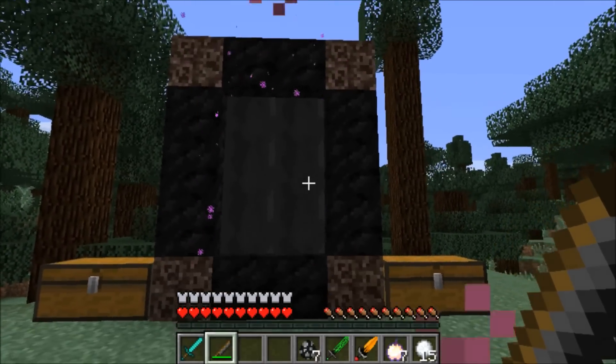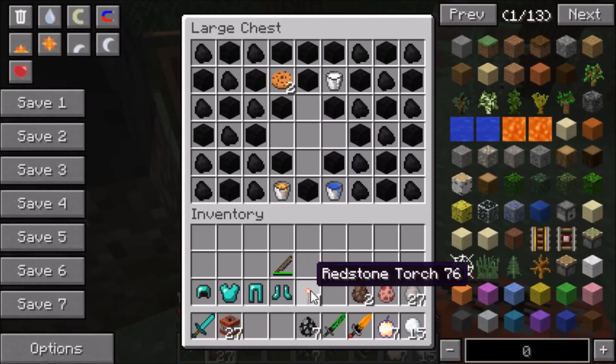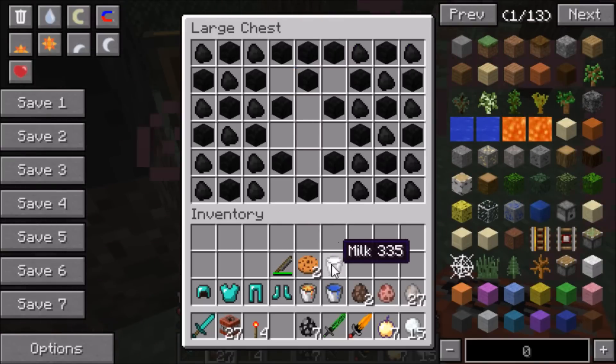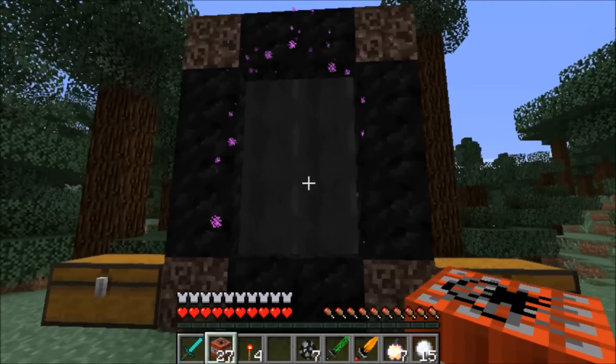Before we head into the dimension, let's go ahead and get into our mystery chest. In our mystery chest we have TNT — we're going to be putting TNT to the test against King Kong. I also have some lava to burn his butt, and some water to cool things down if needed. I also have some cookies and milk just in case me and King Kong get hungry.